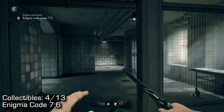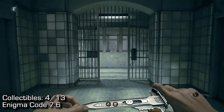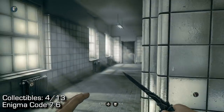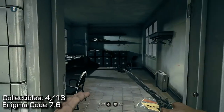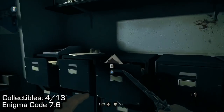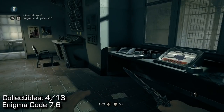Coming from that cabinet, go back out where we came from and progress into the room that has the shutoff for the security system, which is part of the storyline. You'll find the collectible sitting right there, poking out of this cabinet — that's going to be our fourth collectible.